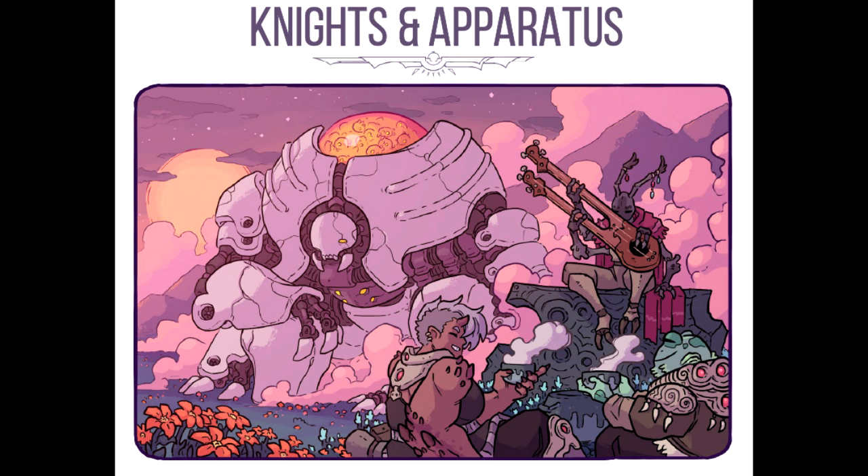Next, you choose your frame. Your frame is the skeleton of your apparatus. Choose your frame, apply its modifiers to your aspects, and gain your starting energy, resource die and unique frame abilities. Then you choose a moniker. Your moniker is the name by which your apparatus is identified, granted at the time of its forging or earned through past deeds. When choosing your frame, also choose or roll for a moniker. Then you choose an augment. Augments are special modifications, upgrades and powers attached to your apparatus. Each augment has two unique abilities — choose an augment and gain one of its abilities.